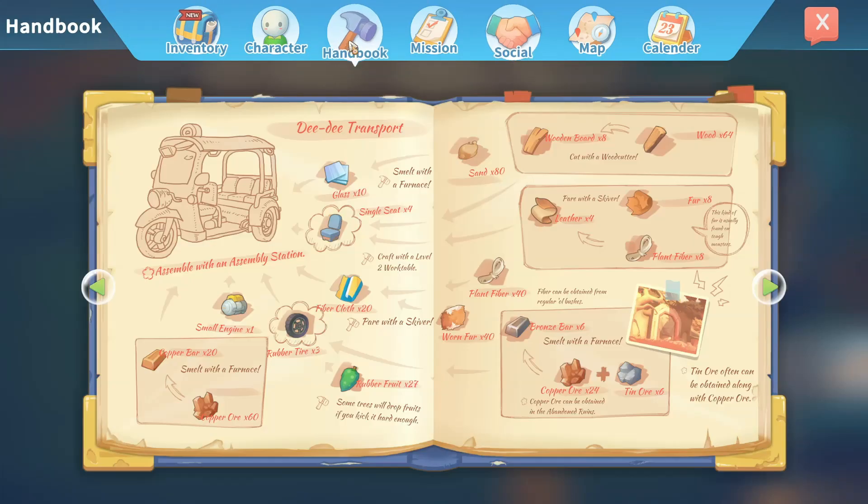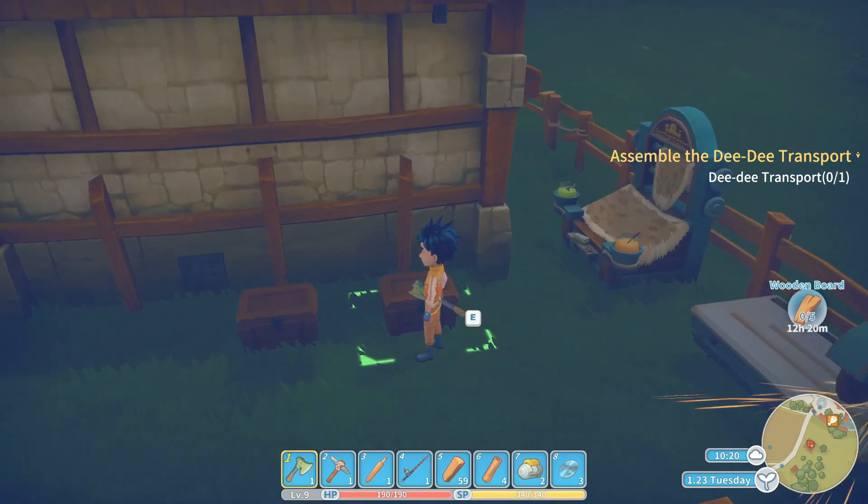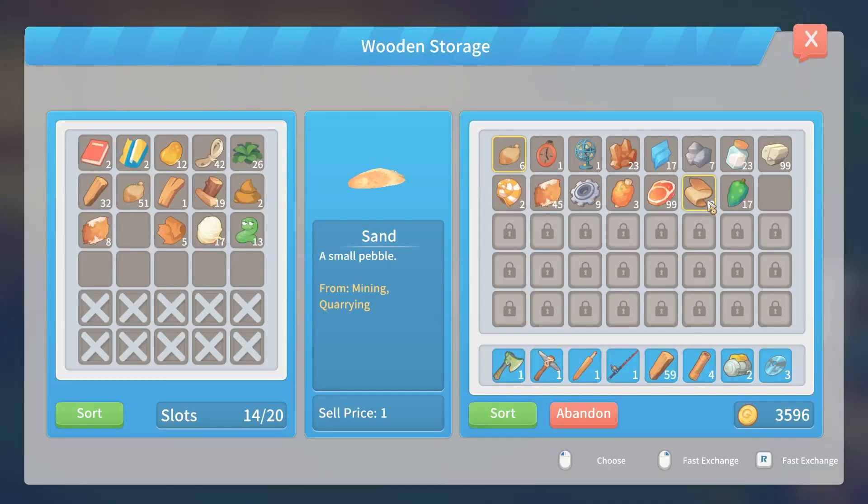I wonder if there's a quick key into the handbook — it doesn't really say what things are anywhere. Copper bar. On tough creatures: fur, plant fibers. So we need three or four leather. What's in this chest? Is this leather? Is that the same as what we need? Because there's leather, fur, and worn fur, and I get them mixed up quite often.